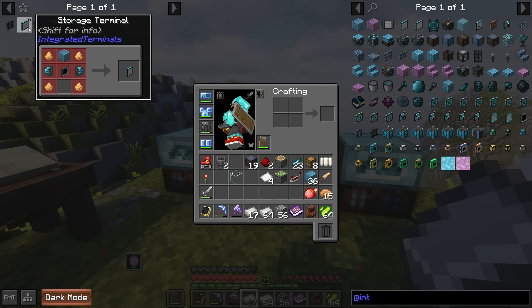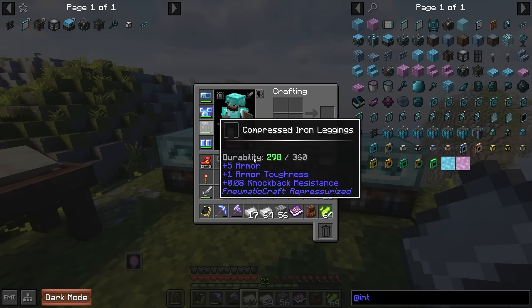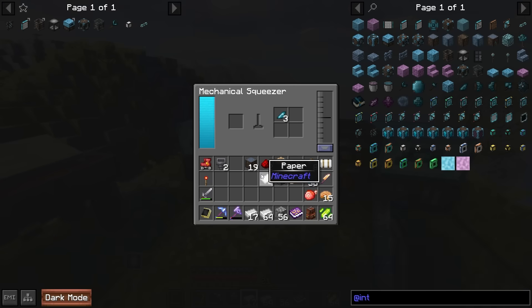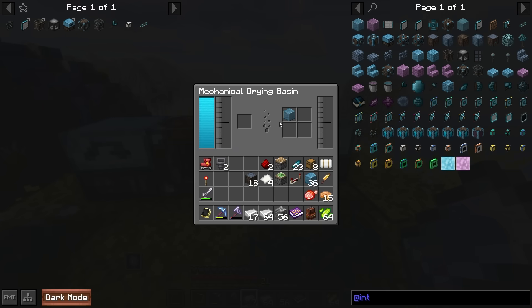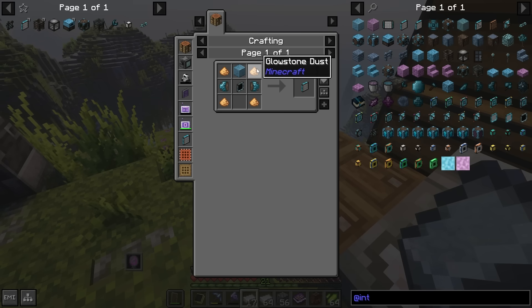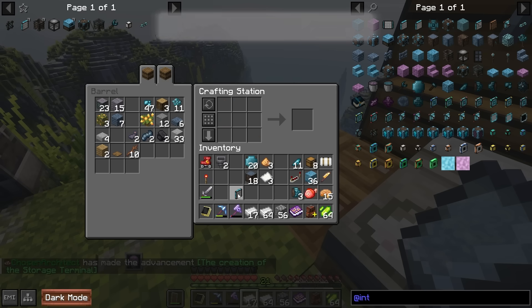Now for the fun part - crafting the storage terminal, which allows you to access storages connected to the network. One slightly obscure ingredient needed is mineral glass. To make it, place glass in the squeezer and put a single log in - the mineral fills up and coats the glass. You'll also need glowstone and slime balls, both of which you can find through the dungeon crawl mod from last episode.